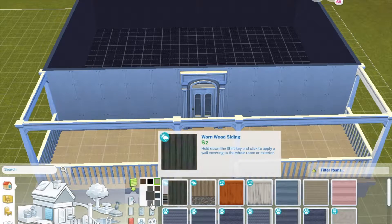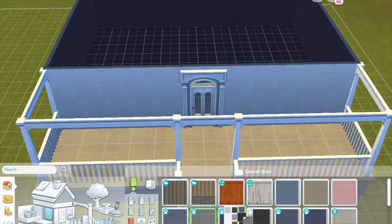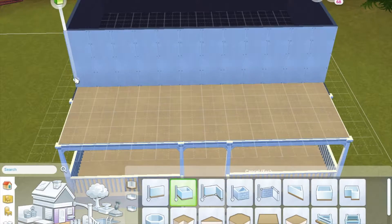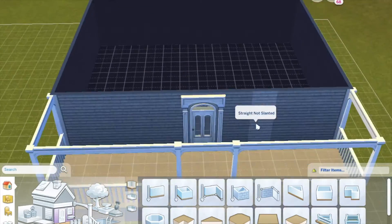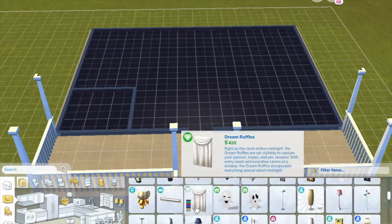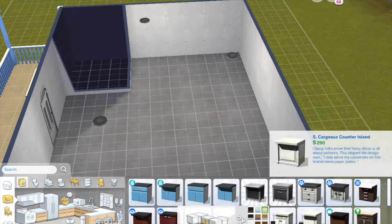They don't really have any country style doors, so that was the best I could do. I was really hoping for something more country style, ranchish. I wish the Sims had like a farmhouse or farm type pack or something. Like in the Sims 3, they had horses and stuff, which was super cool. Kind of wish they had horses in Sims 4, but we got cats and dogs — close enough, we still have pets.